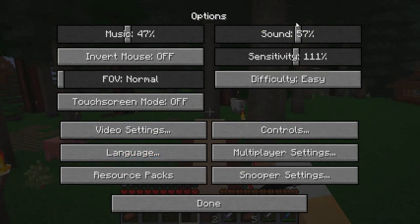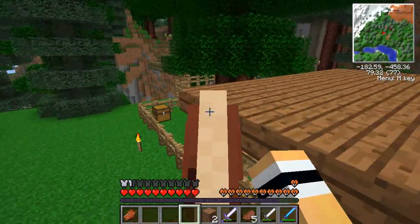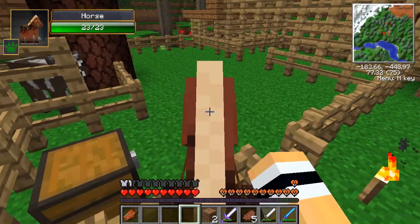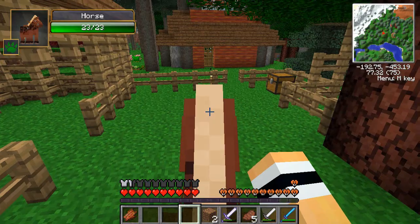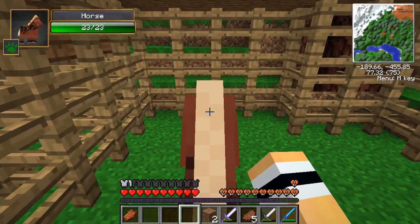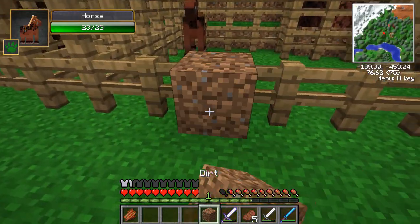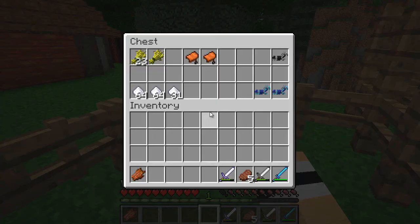We have a horse now guys, we have a horse! Let's go put this horsey in the little pen I've made out back. As you can see I've made a little pen, it's quite nice. There we go — close the door, get back on the horse and move him in here. I need to get some fence to put there. Yay, we have a horse!